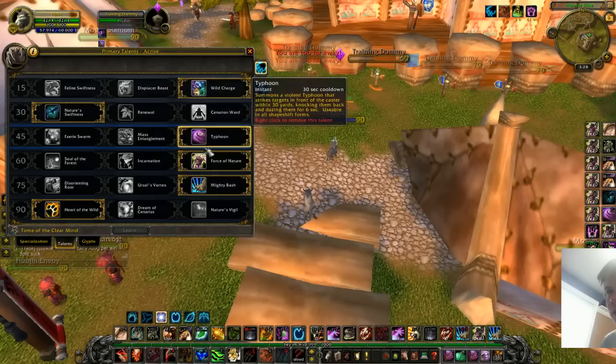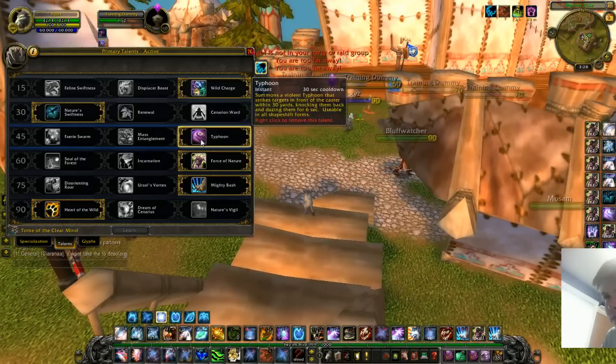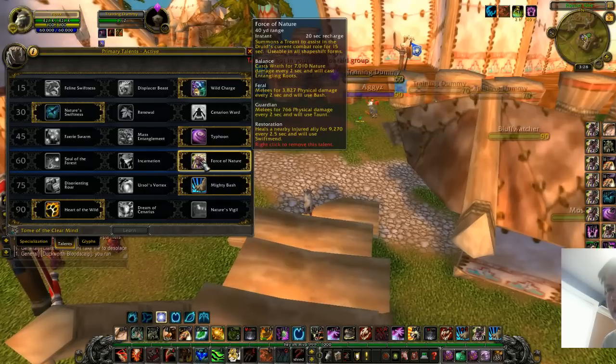Cenarion Ward does have its uses — it heals for around 100k every time you use it on a 30-second cooldown, so versus a DoT cleave it can keep someone up through the damage. It's fairly strong, but I would recommend Nature Swiftness. For the next tier, the only option is Typhoon. Having a 30-yard-range knockback interrupt that also dazes and slows as an AoE is super strong. It can stop a Hunter's pet by knocking it back and dazing it, it can stop heals, knock people off edges, and interrupt casts like Cyclone, Polymorph, or Master's Call. You can do a lot with Typhoon and it's a great equalizing ability.